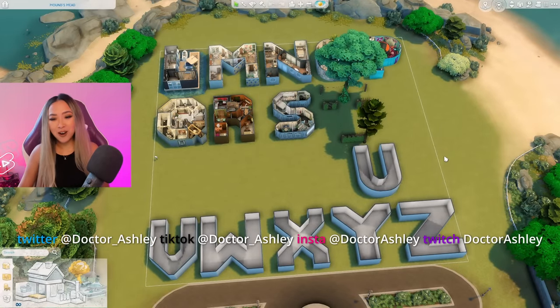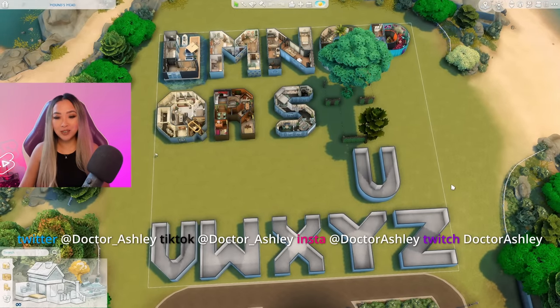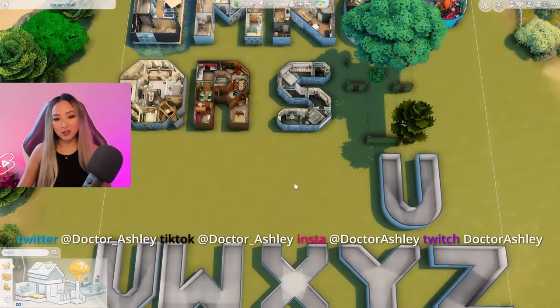I'm a little sad that after we finish the letter U we only have one row of letters left, and then we're completely done with the alphabet series. Hopefully by then we'll have a definitive answer on which letter has the best floor plan. I shifted things around a bit because I'm going to need all of this space for the letter U. You all gave really great suggestions on what features to include in our underwater build.